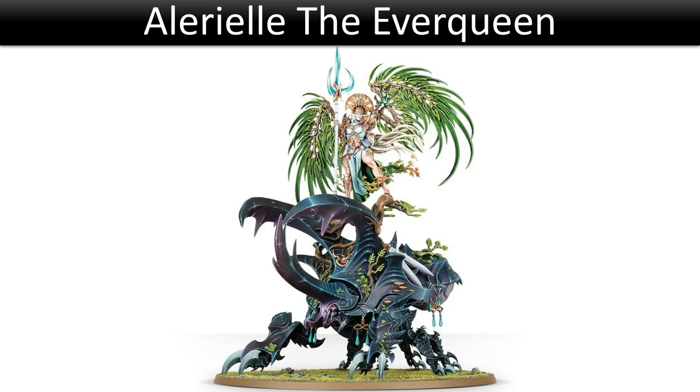Her command ability, Gaian's Wrath, can be used at the start of the combat phase — friendly Sylvaneth units wholly within 18 inches of a model with this command ability can reroll wound rolls of one. Not the best command ability but not bad. Kurnoth Hunters extend this ability as pocket bubbles, so units within 12 inches of Kurnoth Hunters are also affected.